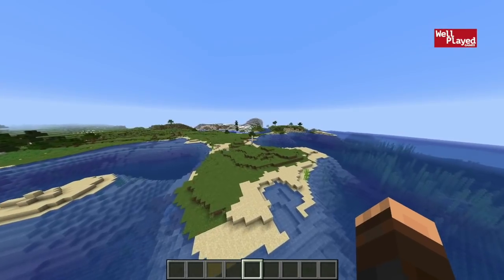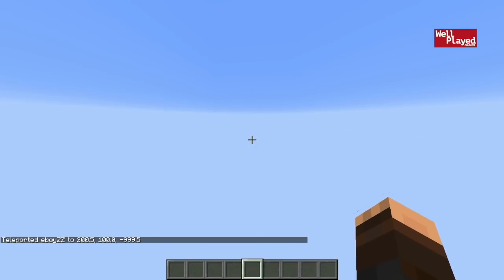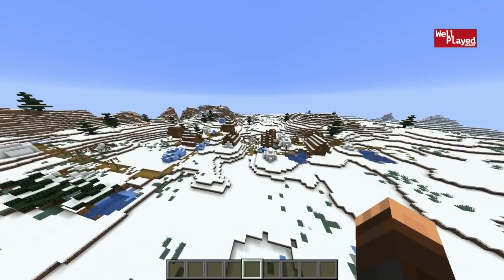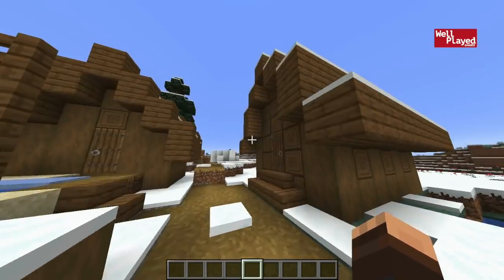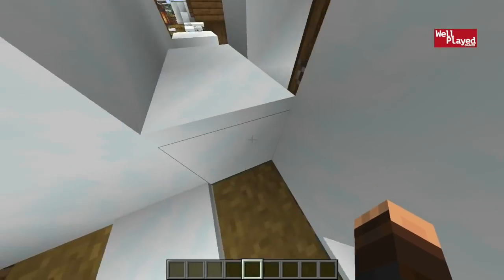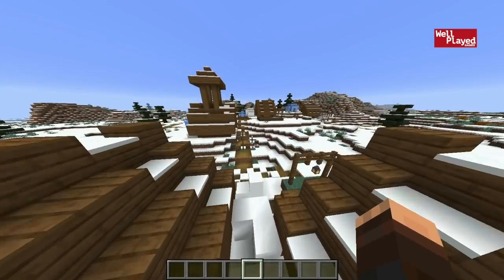There won't be much use for the farming stuff after I show you the next thing. If we TP ourselves over to the coordinates 200 and negative 1,000, we are going to end up right at a village. Had to wait a second there for the world to load in, but as you can see we have one of the new snow villages here. It's just super cool — you've got all the new style builds and the new village layout in general. Looks like we got a couple of igloos right here.